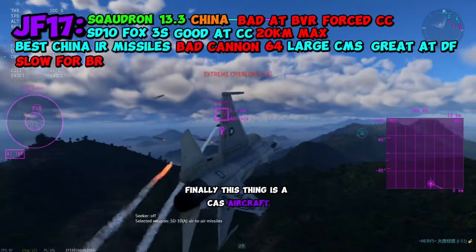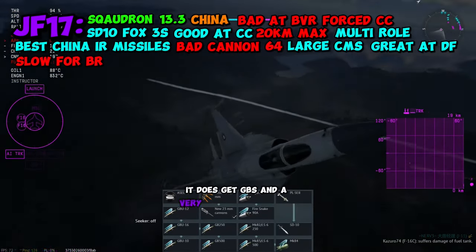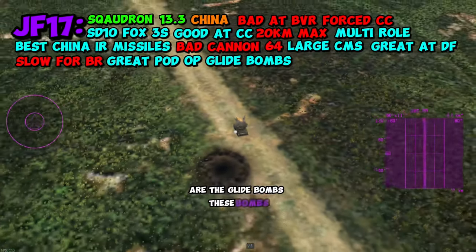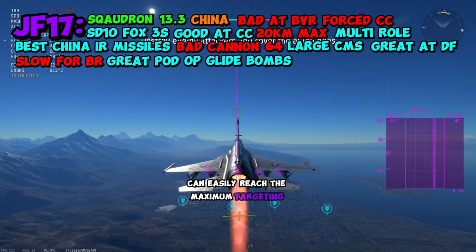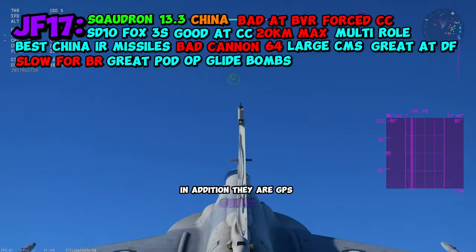Finally, this thing is a CAS aircraft, so it does get access to dumb munitions. In addition, it gets GBUs with a very good targeting pod. But my favorite thing about this aircraft are the glide bombs. These bombs can easily reach the maximum targeting distance of 20 kilometers and have a top-down effect. In addition, they are GPS-guided.